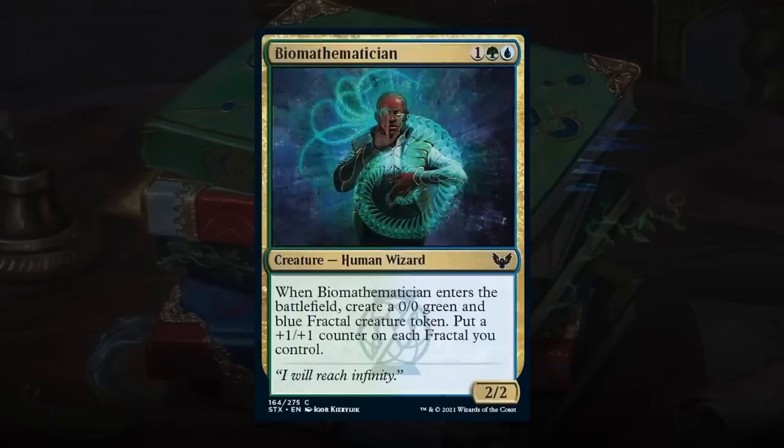Biomathematician is a 3-mana 2/2 Human Wizard — when it enters, create a 0/0 green-blue fractal creature token and put a +1/+1 counter on each fractal you control. By itself it's a 2/2 that makes essentially a 1/1 token, but with other fractal tokens in play it has a lot more value. Great card that easily gets a C+, and in some build-around decks with even more fractal tokens it might get even better.